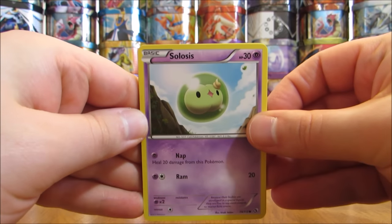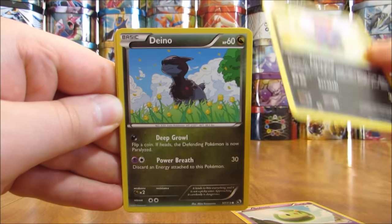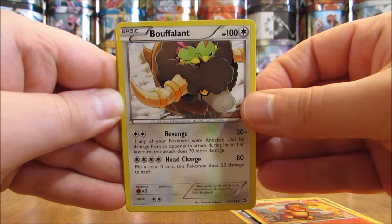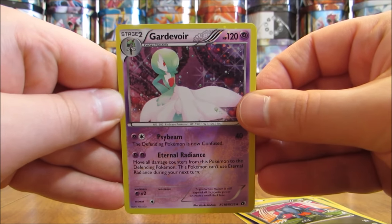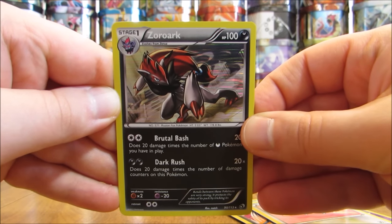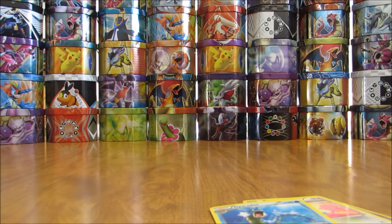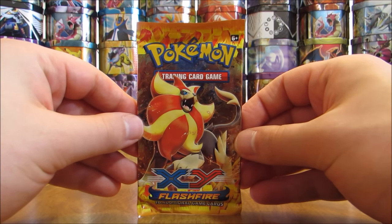First card is a Solosis, then a Zorua, Dino, Charmander, Bouffalant, Gabite, Gardevoir. The two Radiant Collection cards — second one is an Audino. Reverse holo — it's a holo of Zoroark! Nice card right there. And the final card is a Gyarados rare non-holo. At least I wasn't shut out of that Legendary Treasures pack, pulling a Zoroark holo.